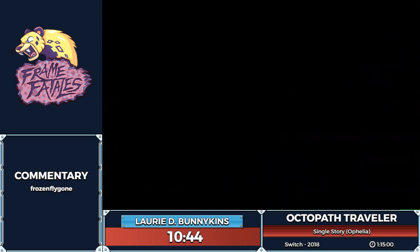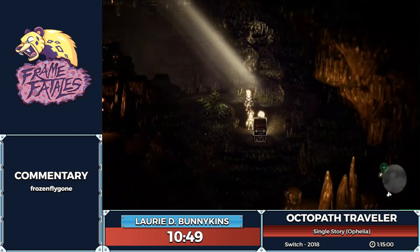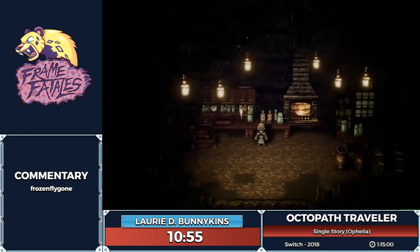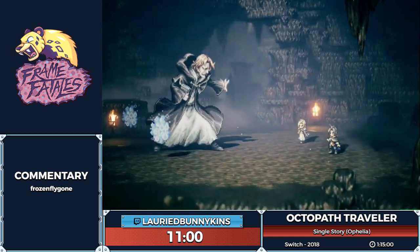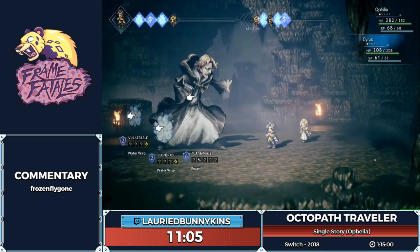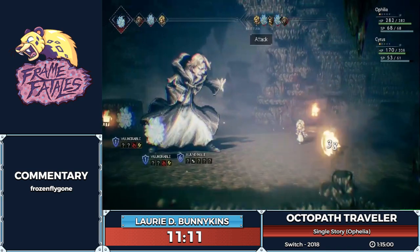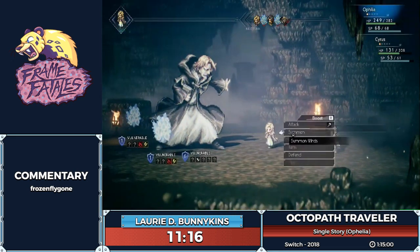There's a certain number of steps you can take before you get into an encounter, and it can be mean. Now we're in the boss fight against Russell, who is also weak to wind, so we have to rely on our good friend the tavern patron just like we did for the first boss, and just kind of pray that he uses the wind attack.